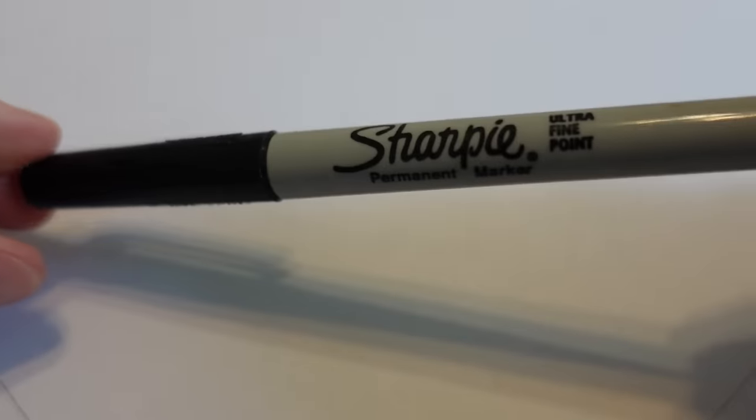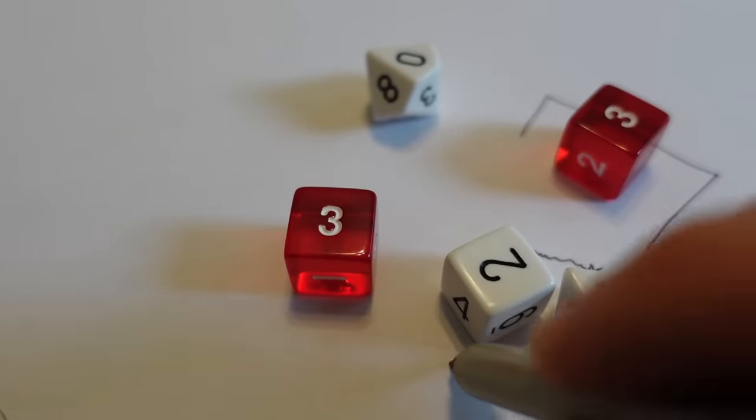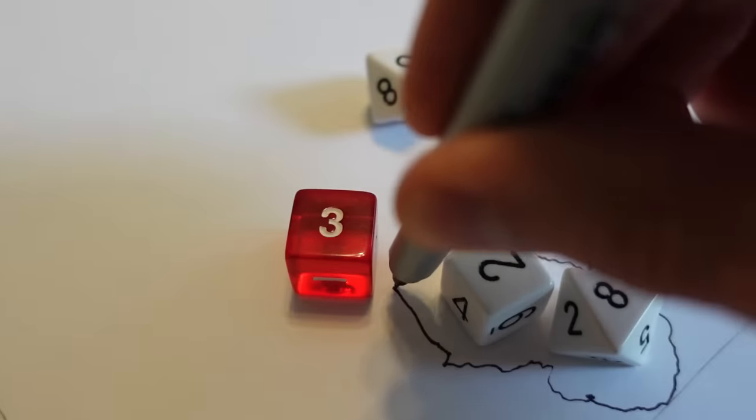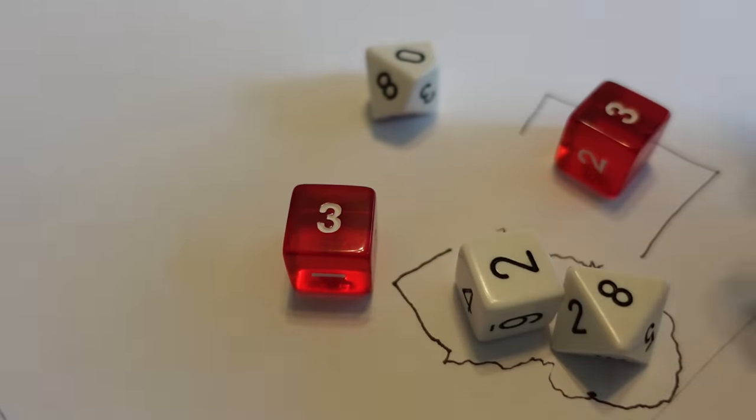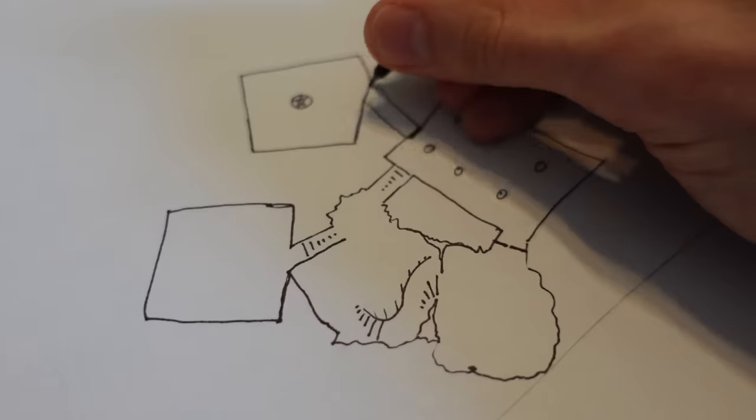You get a blank sheet of paper — grid paper helps if you have it, but whatever. I'll be using a fine point Sharpie simply because it's on my desk! To start, you throw some dice down, draw some lines around these dice, making some of them wiggly, some of them straight — those are our dungeon rooms. Now we connect a few of them, draw some stairs and some doors, and we're basically done! You can draw everything in pencil first, but then you'll want to go over it with ink. After the ink is totally dry, you can use any decent eraser to remove the pencil lines if you feel like it!